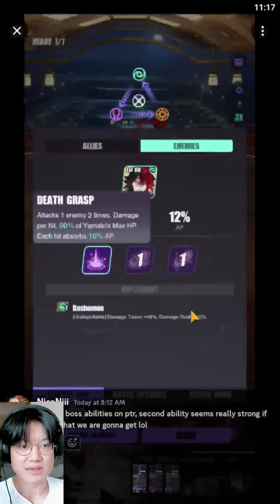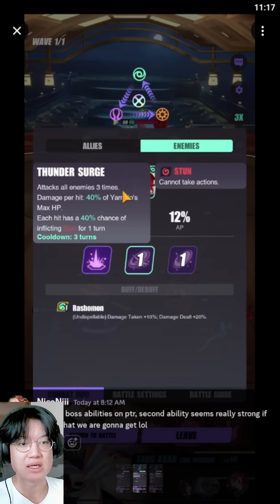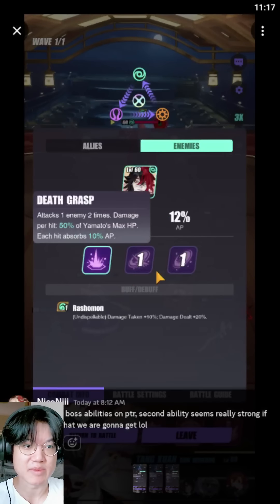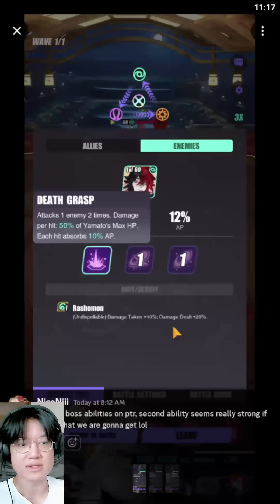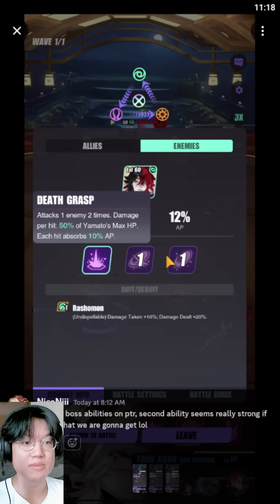As for his second and first skills, I feel like the multipliers should be reduced a little bit. In terms of his stunning kit, this is still pretty much okay. For the damage, maybe it would be reduced to about 15% for the first skill and maybe 25% for the second, because we still have to account for defense. The damage might not be as crazy as it looks, but it's still going to be pretty significant because he is potentially going to be the first HP bruiser we actually have.